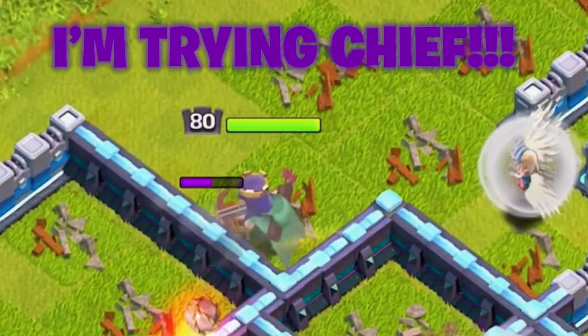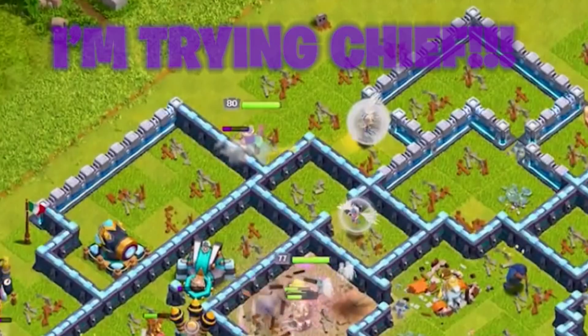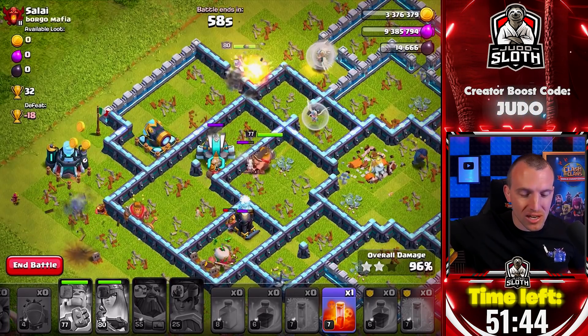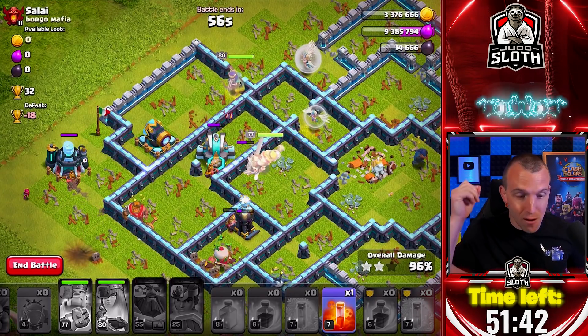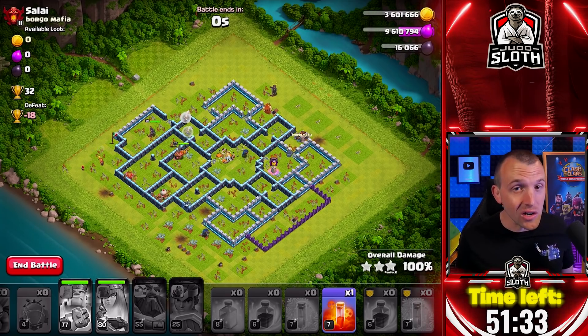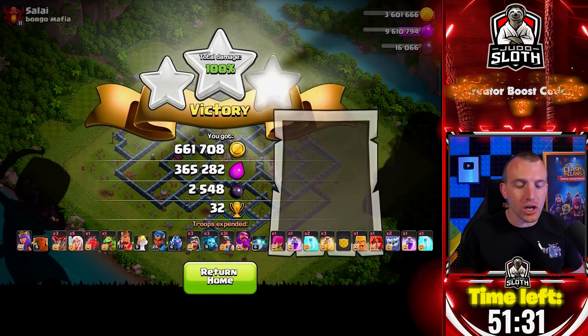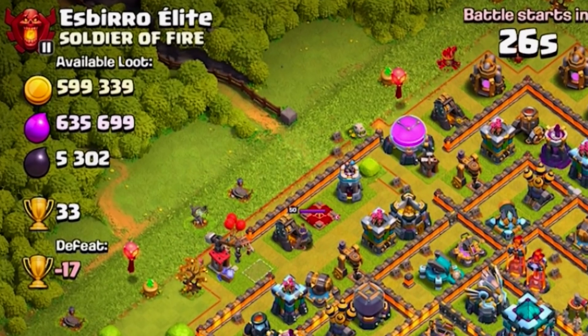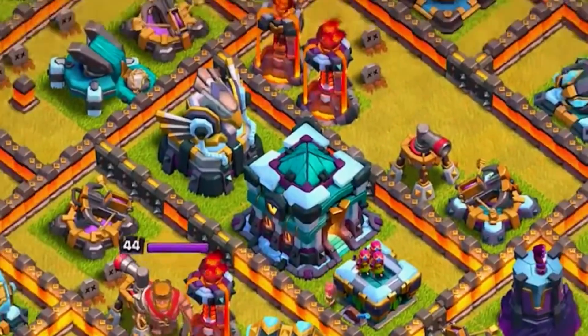The queen has done nothing but batter through walls the whole raid. So that teaches us that for the next attacks throughout this hour, we do need at least a wall breaker — or super wall breakers, which are better in my opinion. Here we go, the opening three star! That's pretty good in our one hour journey because it's 32 trophies. 33 trophies on the next one — it is a Town Hall 13, but it is all about the trophies, so let's attack it.